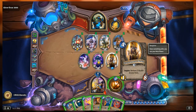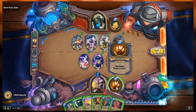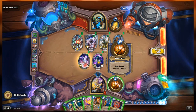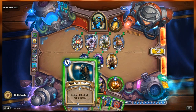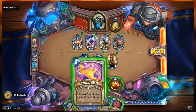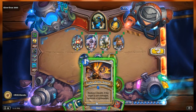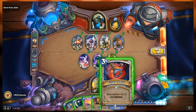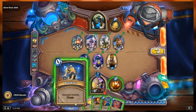Our side: the Auchenai Soulpriest, a 3/5 with your cards and powers that restore health now deal damage instead. Then Mistress of Mixtures, a 2/2 with death rattle restore four health to each hero. And Tournament Medic, a 1/8 with inspire: restore two health to your hero - inspire triggers when you use your hero power. We're a priest with one health and our hero power restores two health. Because of the Soulpriest, these will actually deal damage.